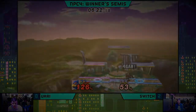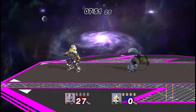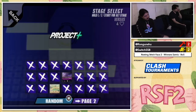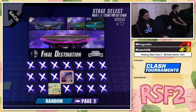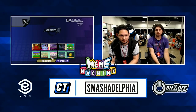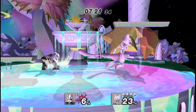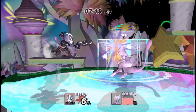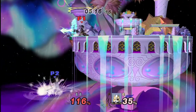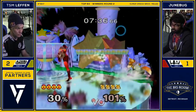Wolf is solid on most stages and his neutral is most oppressive on long flat stages due to laser — though FD can be quite matchup dependent. However, Fountain of Dreams sucks for Wolf and you should ban it in every matchup. If a platform rises while you shoot a laser, you've been forced into missing your wavelength. It's also a short stage so you have less space to set up laser and are closer to being off stage when you get hit. Fountain sucks unless you're Sheik.